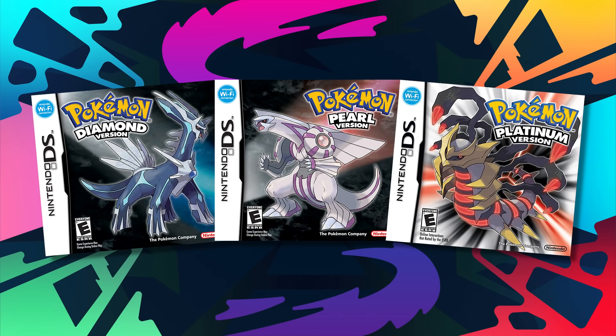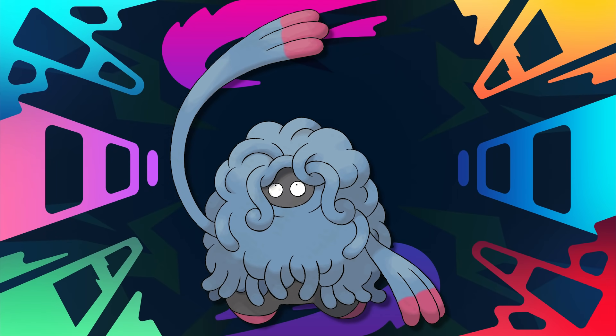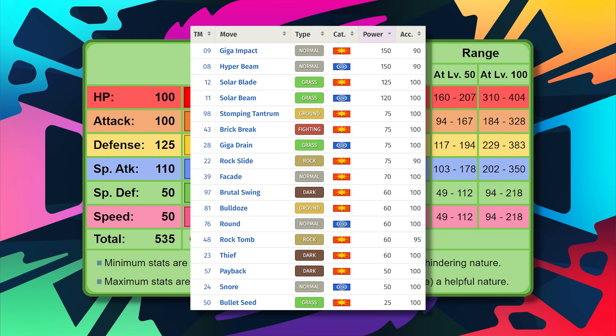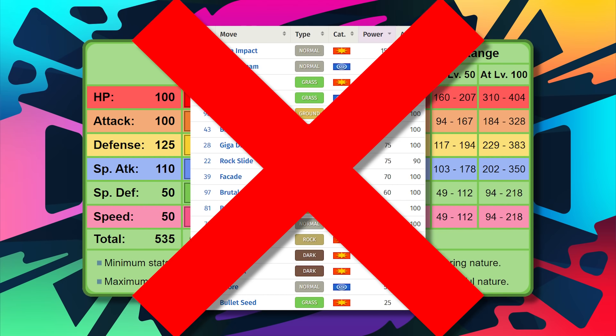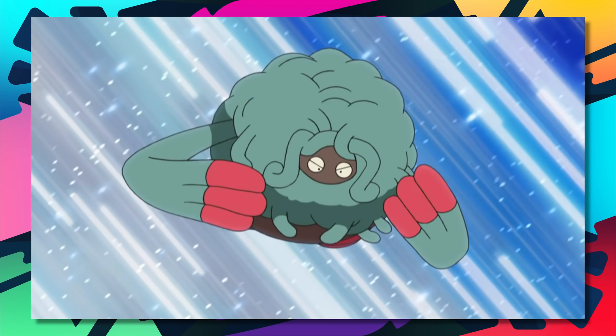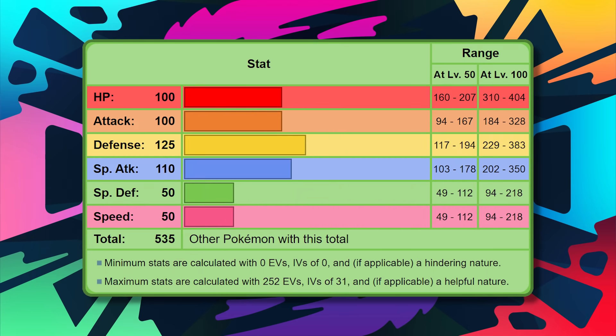We're going to start off here today with one of the many evolutions introduced in the 4th generation for older Pokemon. I'm of course talking about Tangrowth, and man is it sure worth a spot on this list. Tangrowth is an incredibly strong Pokemon with base 100 attack and 110 special attack, making it an offensive presence that works on either end of the spectrum. It also boasts some tremendous physical bulk — 100 base HP and 125 defense. Where it falters, though, is in its special defense and speed, which are both base 50.